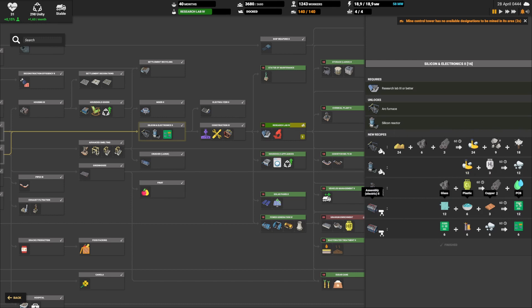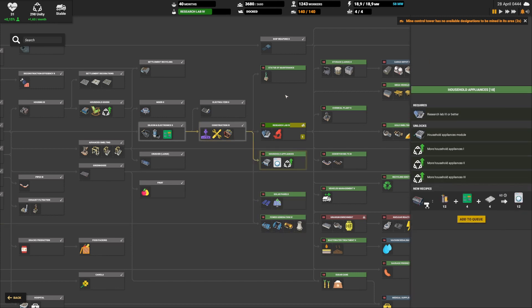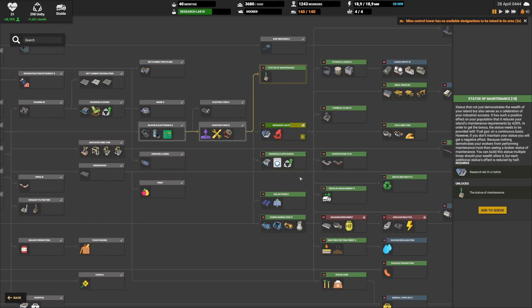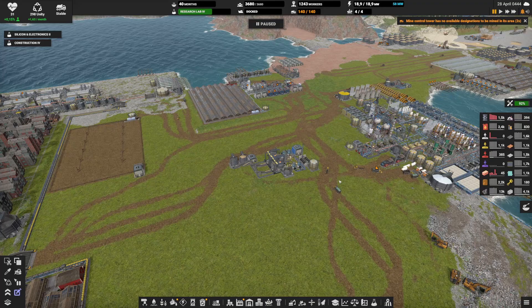We had two new recipes: PCB, which is required for electronics level 2, and that was critical to start because the next research is blocked by it — you need to produce 20 electronics level 2 yourself, not just find them on the map. With this we unlocked construction level 4 (part 3 + electronics 2 = part 4), mechanical parts plus electronics 2 for maintenance level 2, and we've unlocked research lab level 4, which also requires electronics level 2.